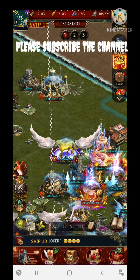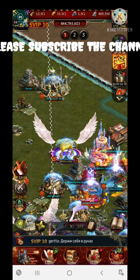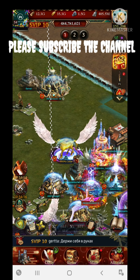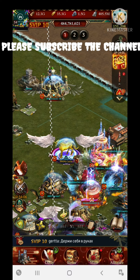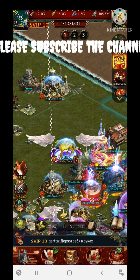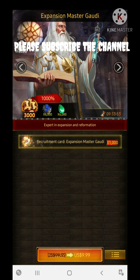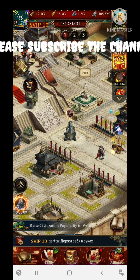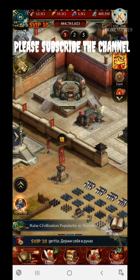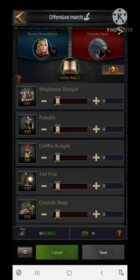In today's video we are going to build a perfect — or at least approximately perfect — formation for the max P6 castle, for offensive purpose. My basic march size is around 420k but I'm using 400k for this particular formation build. This castle is in kingdom 1554 and is an infantry and cavalry stacks base castle. I'll also tell those who use infantry and archers how to convert this formation at the end of the video.